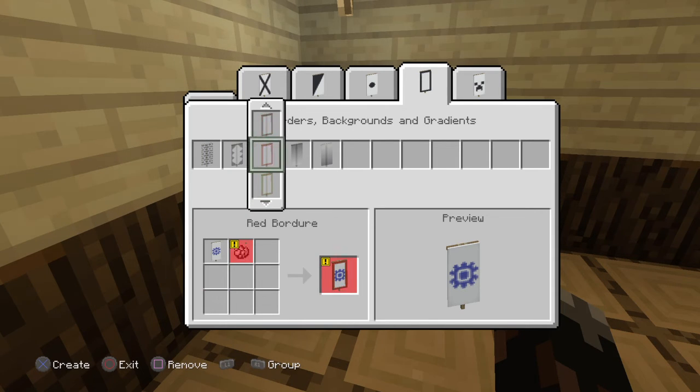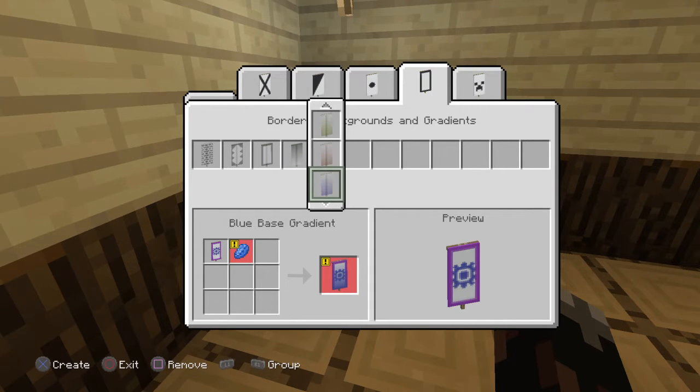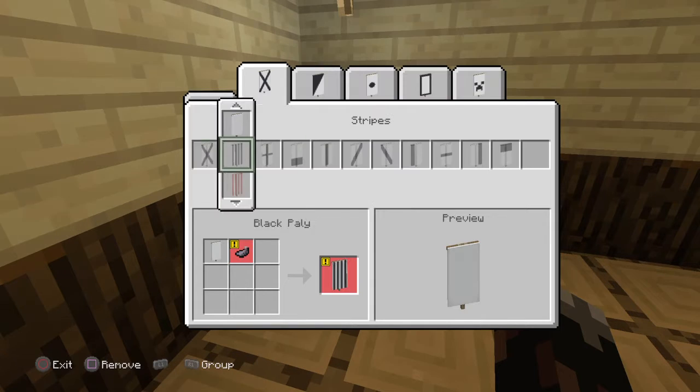This is Kieran making banners in Minecraft. Let's add a purple one — there we go, that looks good. Then let's add a gradient at the bottom of light grey. Not mid. Let's start this again.